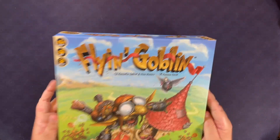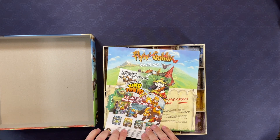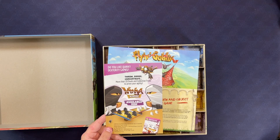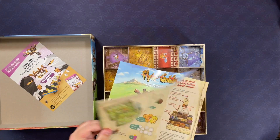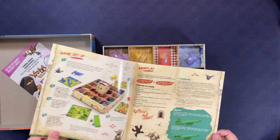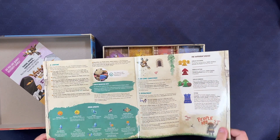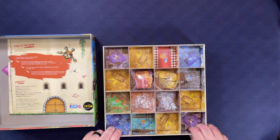Inside the top, nothing fancy — there's a little King of Tokyo advertisement, Ninja Academy available now. The rulebook is pretty straightforward and simple. Seems to be four colors, different catapults, and shows you how to set up everything.